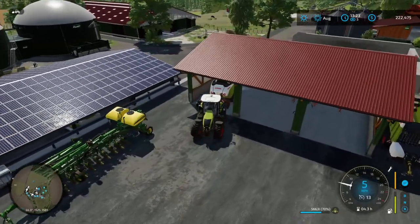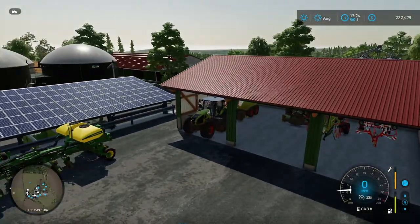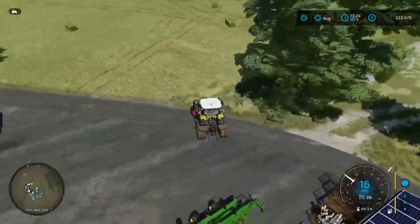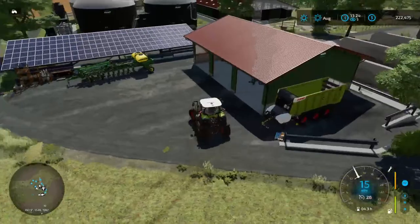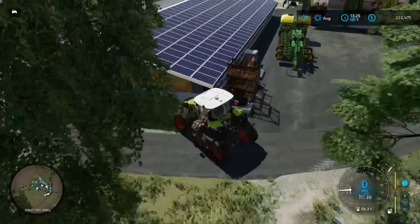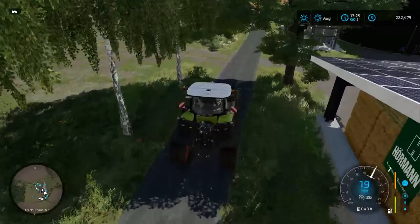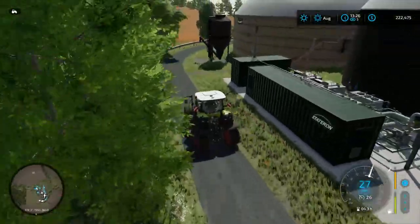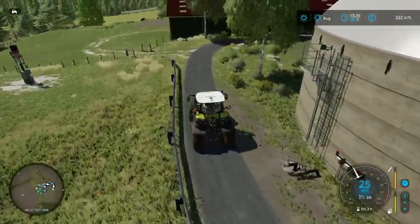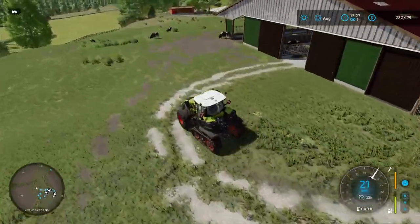Someone needs to explain to me the colors of the hearts in chat — I was told the other day that the blue heart was not because Blue was in the chat. Let me give Active a tour. Let's go this way — here's the BGA, here are our cows. Let's go through here so we can see the cows — let's not hit any cows.